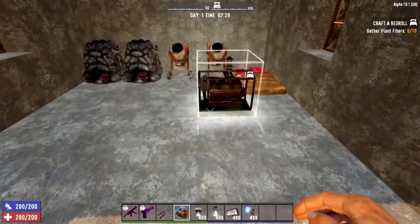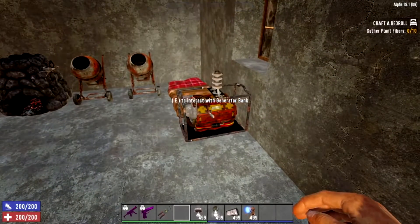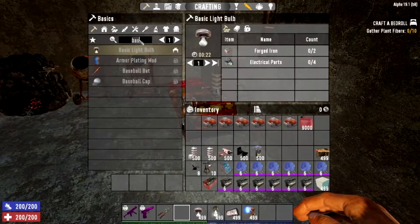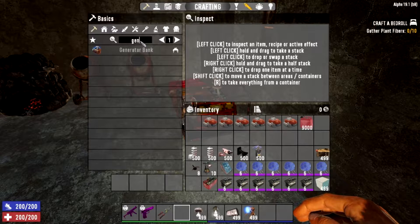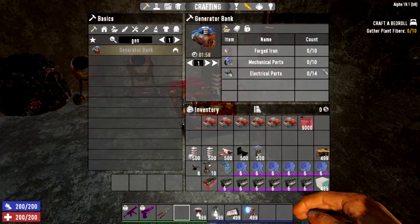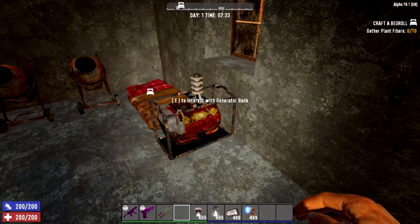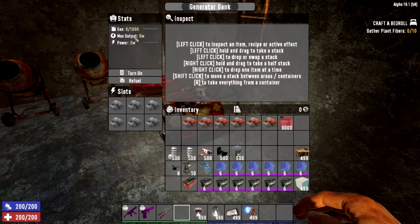For the basics, first you need a generator bank — this powers most of your electrics. It's cheap to make: just 10 forged iron, 10 mechanical parts, and 14 electrical parts. Once crafted, in the top-left stats tab you can see its gas level, max output in watts, and current power in watts.